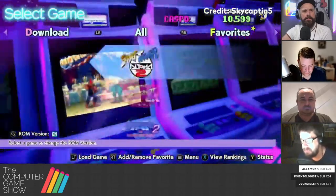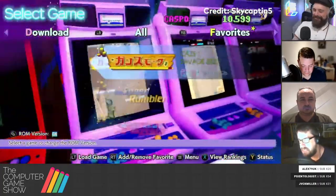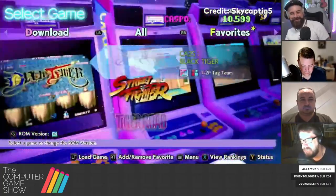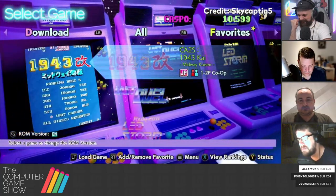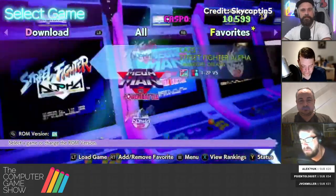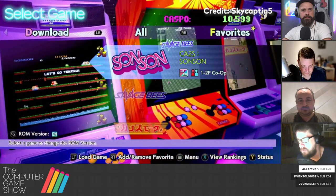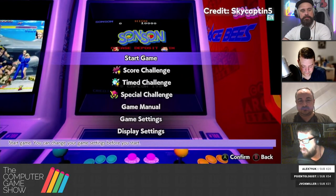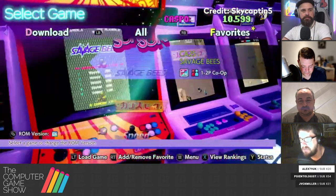We're here on the Series X with Capcom Arcade Stadium. It came out with 30 games that you could buy in packs of 10 originally, or all of them. Eventually they released them as individual purchases as well — 30 classic Capcom coin-ops from their earliest days of '83, '84, all the way to the early 2000s.